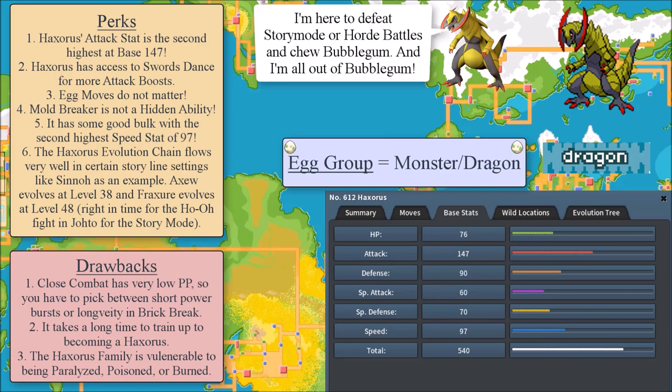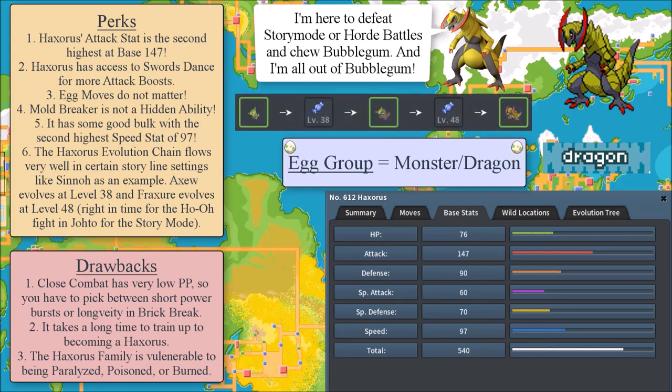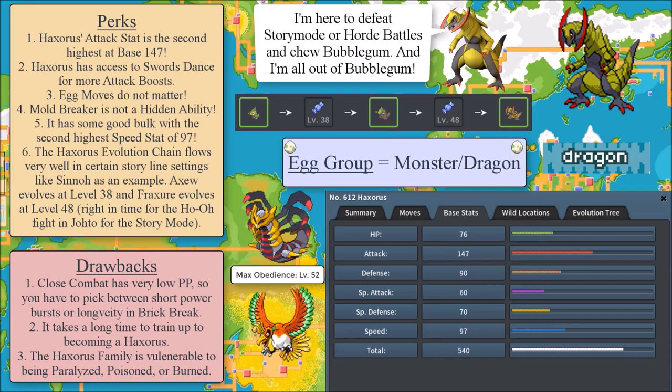Another benefit for Haxorus is that egg moves do not matter. You might say you want Night Slash, but Crunch is better — so besides that one egg move, and Harden being completely useless, those are the only two egg moves for Haxorus, and you don't have to care about either. Mold Breaker is not a hidden ability — in fact, it's one of its default abilities. Don't run Rivalry — run Mold Breaker so you can break through Sturdy and similar abilities. Mold Breaker Haxorus is wonderful, and it has really good bulk with the second highest speed stat of 97, which is quite impressive for a story Pokemon. Haxorus' evolution line flows very well in certain storyline settings: Axew evolves into Fraxure at level 38, Fraxure into Haxorus at level 48 — right in time for the Giratina fight with a max level cap of 52.